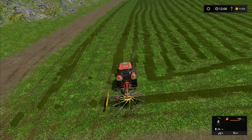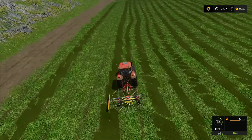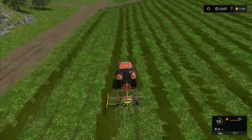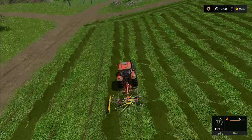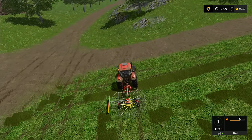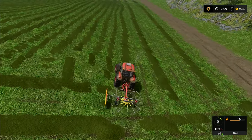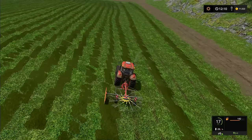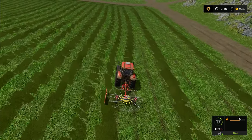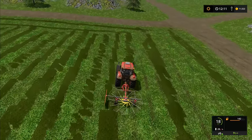I do know for a fact that if you put a cultivator over anything on the ground it will disappear. Someone posted a picture — they went too close to their pile of sugar beet with a cultivator and the whole heap just vanished. If you've spent hours harvesting and building a huge pile, do not under any circumstances drive a cultivator over it, because that is the fastest way to make it all vanish. Just a word of warning: cultivators destroy any heaps on the ground.